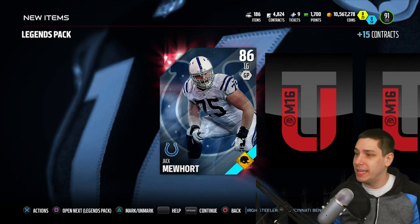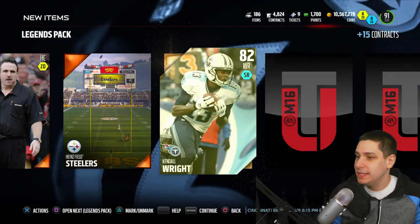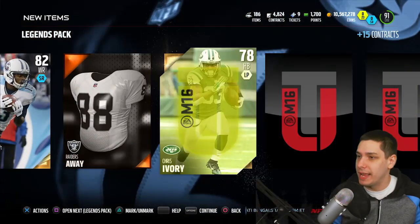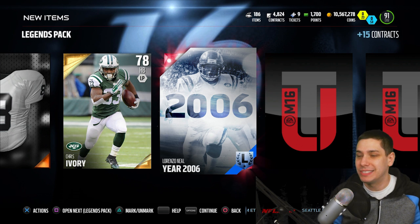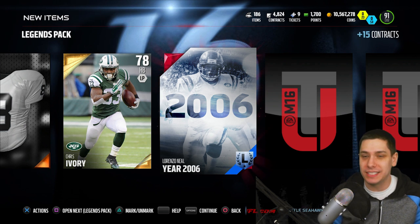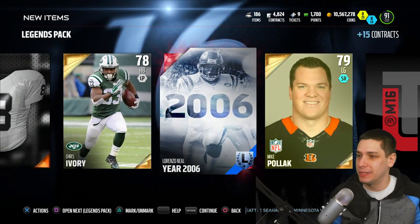The first thing we get out of the next pack — let's go. We get an Elite out of this one. An Elite left guard, not too bad. Then Kendall Wright. Chris Ivory, another Elite. We get a Lorenzo Neal 2006 Collectible — I don't think this goes for very much. The Lorenzo Neal ones are probably some of the cheapest ones that you can pull.